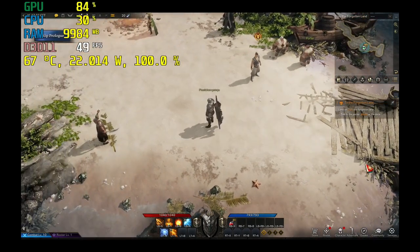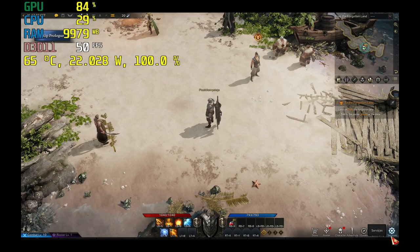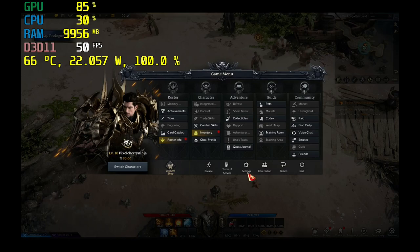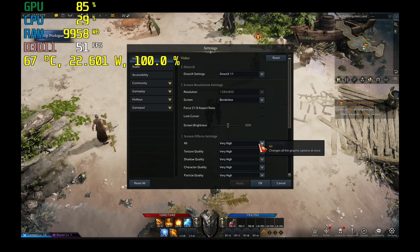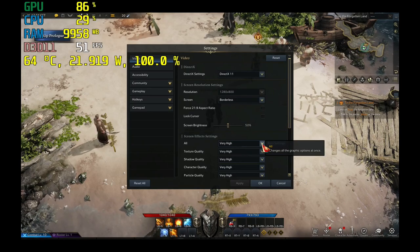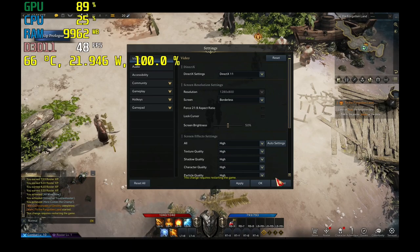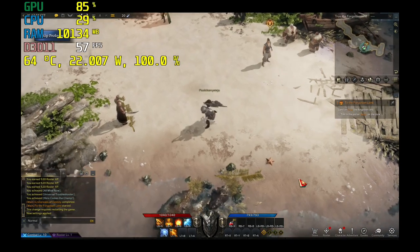Frame rates are dipping a bit, so I'm going to go into settings and try to do it all with the controller. Let's have a look at the game menu. When I did auto settings earlier it crashed the game, so I really hope it doesn't again — I don't want to wait in a long queue. Let's just bring settings down one notch. Okay, applying new settings.